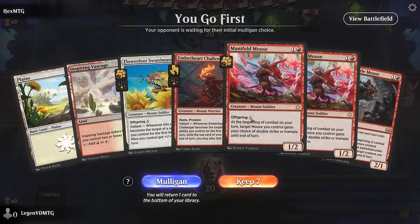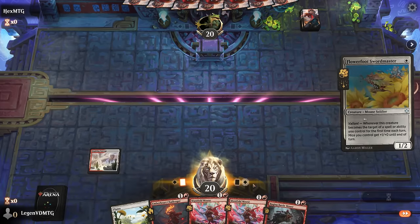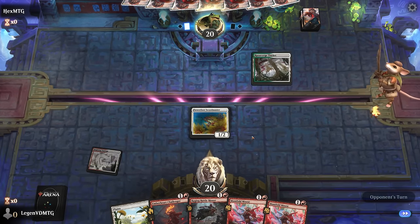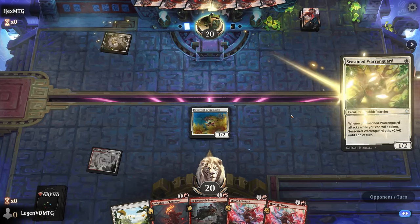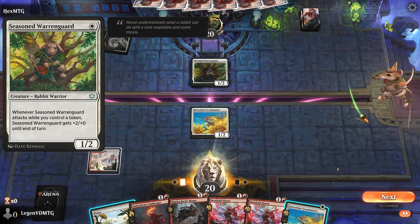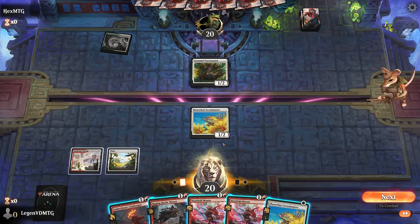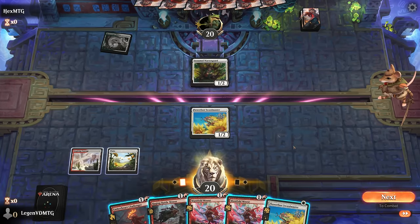We're on the play and we've got a keepable hand. Fine to play Swordmaster turn one. Turn two we have a bunch of options as our opponent is green-white — maybe a tokens or rabbits deck, as we see the Seasoned Warden Guard. If I play Raging Battlemouse, next turn I can at least go Swordmaster plus a two-drop, which is good, although it means not attacking this turn. Whereas if I play Manifold, we can give Double Strike and attack for four damage already.